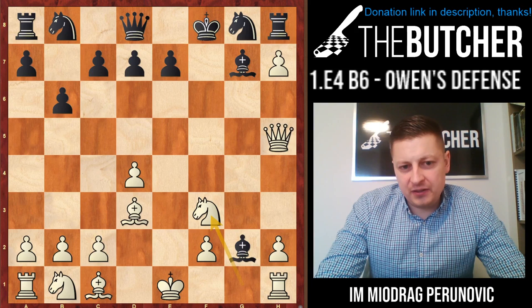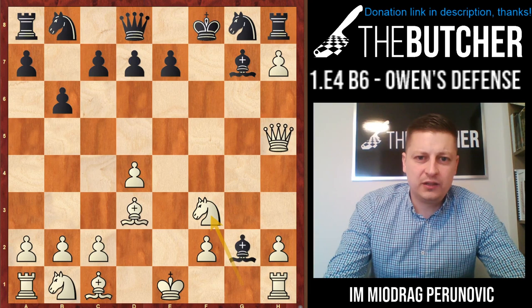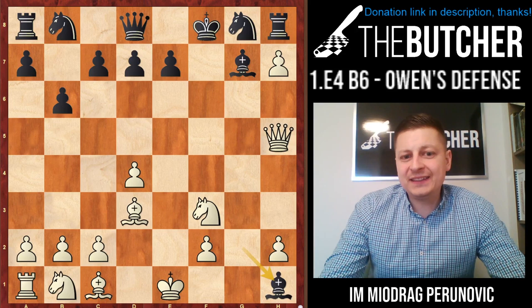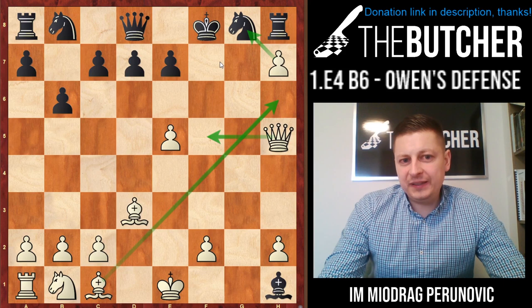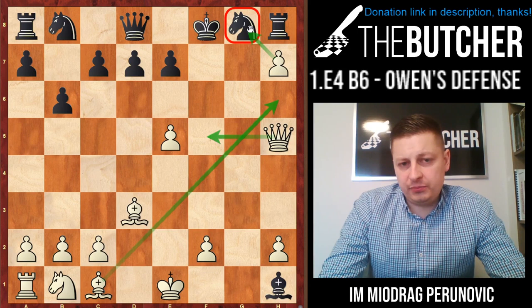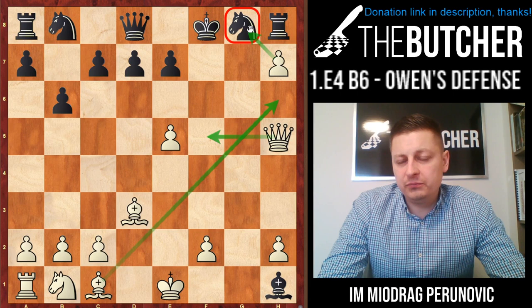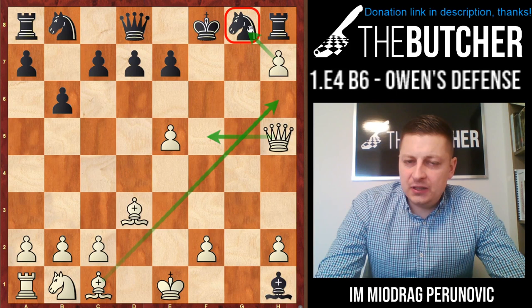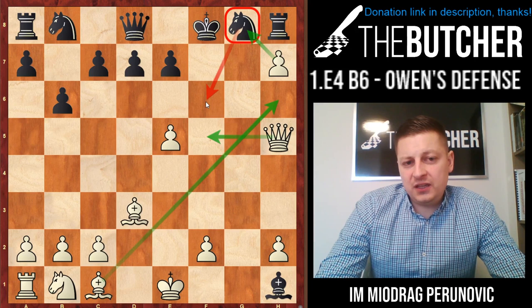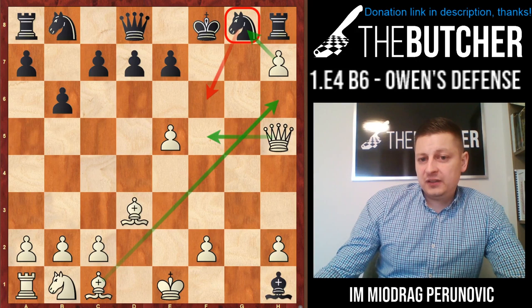My opponent spent a couple of seconds, probably thinking whether to take on h1, f3, or play Nf6. In case they go with Bxh1, you just go Ne5 - you threaten mate. When they take, you play Dxe5. You're now down a rook, but this knight is trapped, so it's important to know when to take it. With Dxe5 you don't even allow them to play Nf6 because it's Bh6 checkmate. Just because of this, Bxh1 doesn't work - you have to remember the Ne5 move.